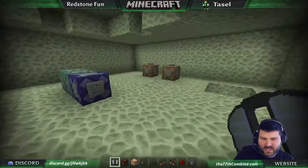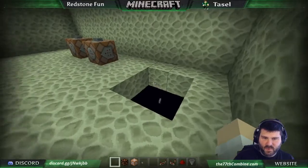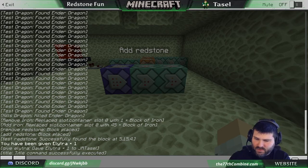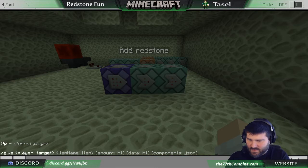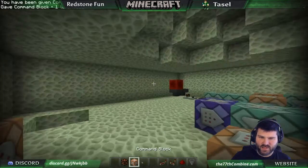So first, how do you get command blocks? To get a command block you say: slash give - you can do at S or at P - command block. I'll put most of this stuff in the description to make life a little easier. I'm using at P because we're going to be using that later on. Just give yourself a command block - and now I have a command block.